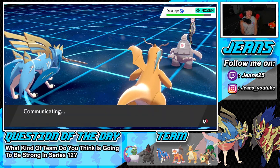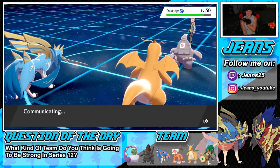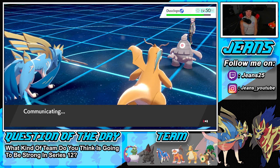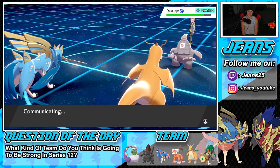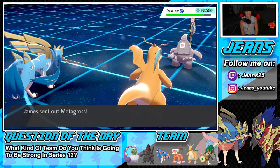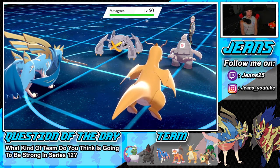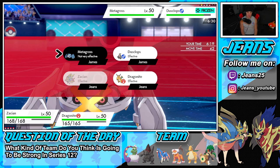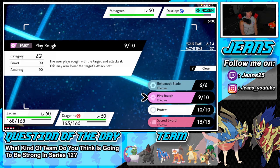We froze the Dusclops — I think it's like a 10% chance but we hit those all the time! The freeze animation is hilarious — it just stands still, looks like it's lagging. Dusclops is frozen solid. Now he's sending out Metagross, which is probably his Dynamax mon. If we go for Behemoth Blade it would do double damage, but Sacred Sword is probably better while also helping lower the attack stat.